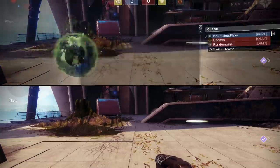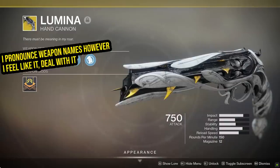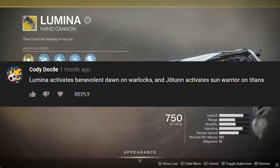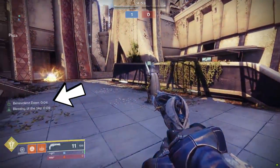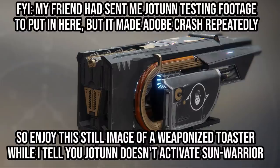Getting to the end of the line here — the Lumina hand cannon, when firing healing rounds, can activate Benevolent Dawn on Warlocks, and Jotun can activate the perk Sun Warrior for Titans. An interesting theory turned out to be half true. Lumina does in fact activate Benevolent Dawn on Warlocks — clear as day, the text shows right up on your screen. The Jotun, however, does not activate Sun Warrior on Titans. I tried this a ton of different ways and no, it does not work.